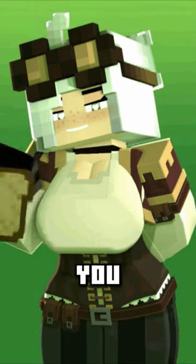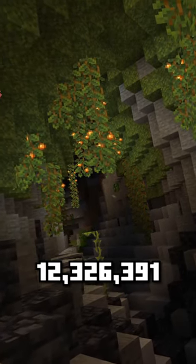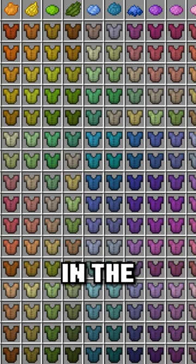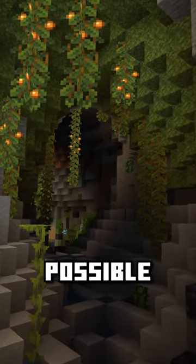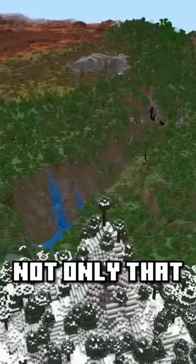Here are some Minecraft facts you might not know about. Did you know that there are approximately 12,326,391 ways to dye any piece of leather armor with a single bit of dye in the game? That's around 5,713,436 colors possible, which is around 34.1% of all the colors capable of being displayed on an sRGB monitor.